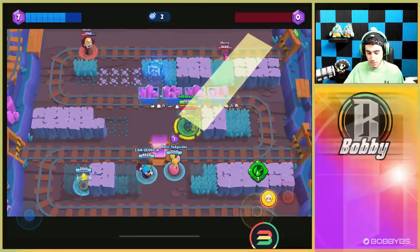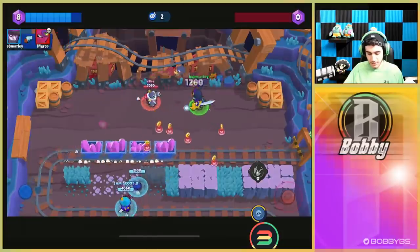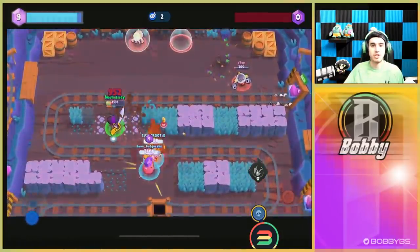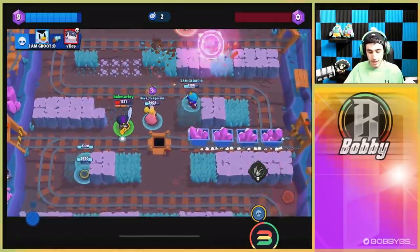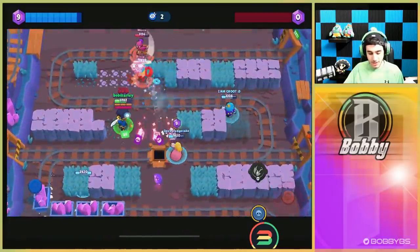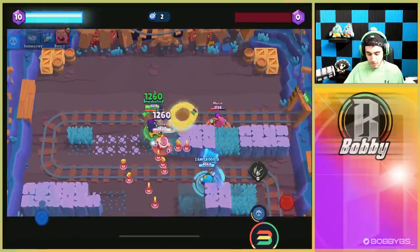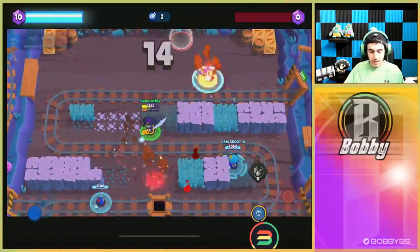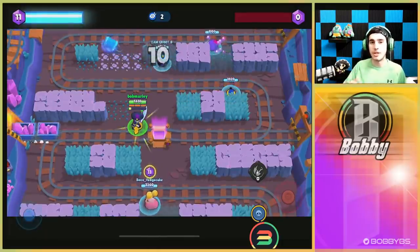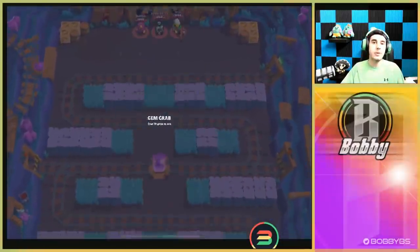We're just gonna get over there, use the gadget — it's pretty unfair against this comp because we can just do so much. Now that you can move with your gadget it makes it super easy to get kills. It looks like this is gonna be a pretty easy win, so let's hop into the next game.